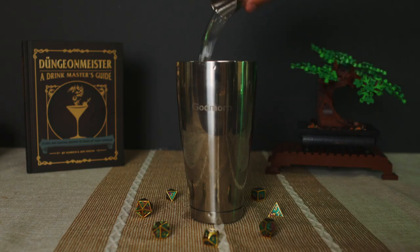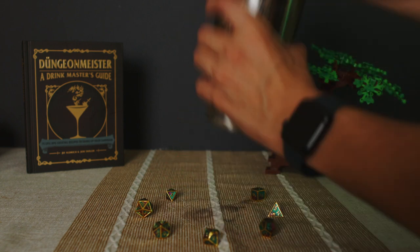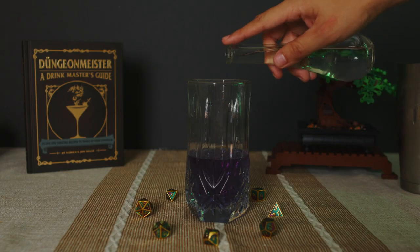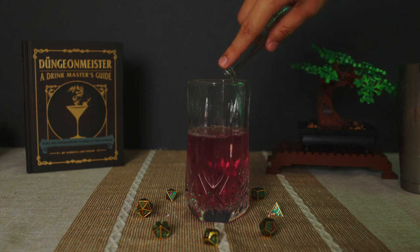Next we combine our gin, simple syrup, and tea into an ice-filled shaker and shake to combine. Straight into your serving glass — something that'll elevate the occasion. Once your guests are ready, it's time for the magic. This is the part where you really ham it up. Make sure they never forget the moment where they saw someone turn something blue into purple. Add your citric acid mixture into your cocktail and voila — blue becomes purple. Magic.